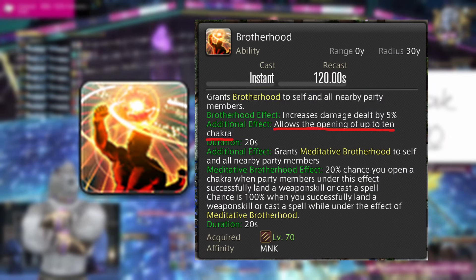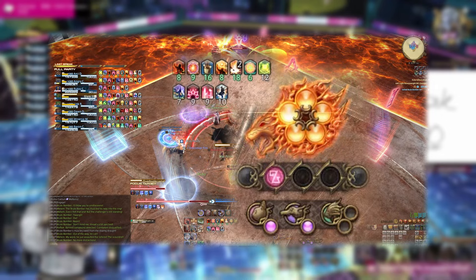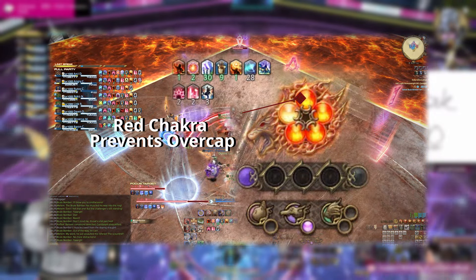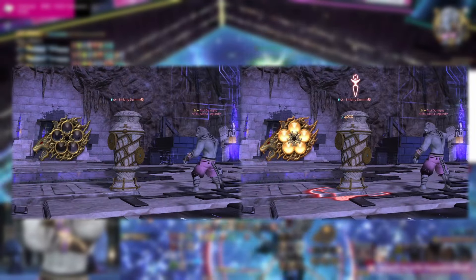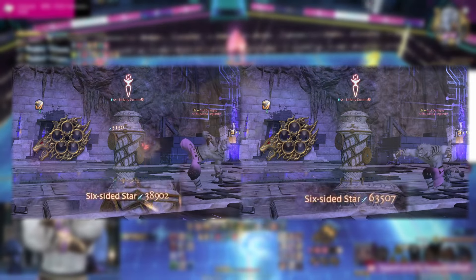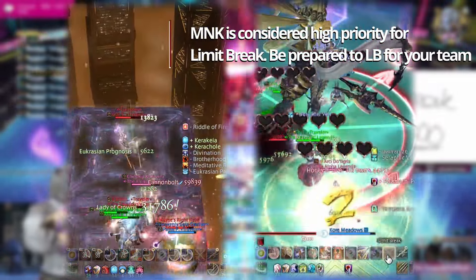There are a handful of more changes to Monk in Dawn Trail that we can consider quality of life rather than a proper change. Brotherhood now allows the storage of up to 10 chakra while it's active, which was done to counter the chakra overcap issue we had in Endwalker. This only applies for the duration of the Brotherhood buff, meaning you still want to spam Forbidden Chakra or Enlightenment as much as you can. Six-Sided Star also got changed, but it essentially works the same as before — all the chakra stored on your gauge will be consumed and added to the potency of the hit. At max level, just use this when you have to disconnect from the boss for longer than two GCDs, or when limit breaking.